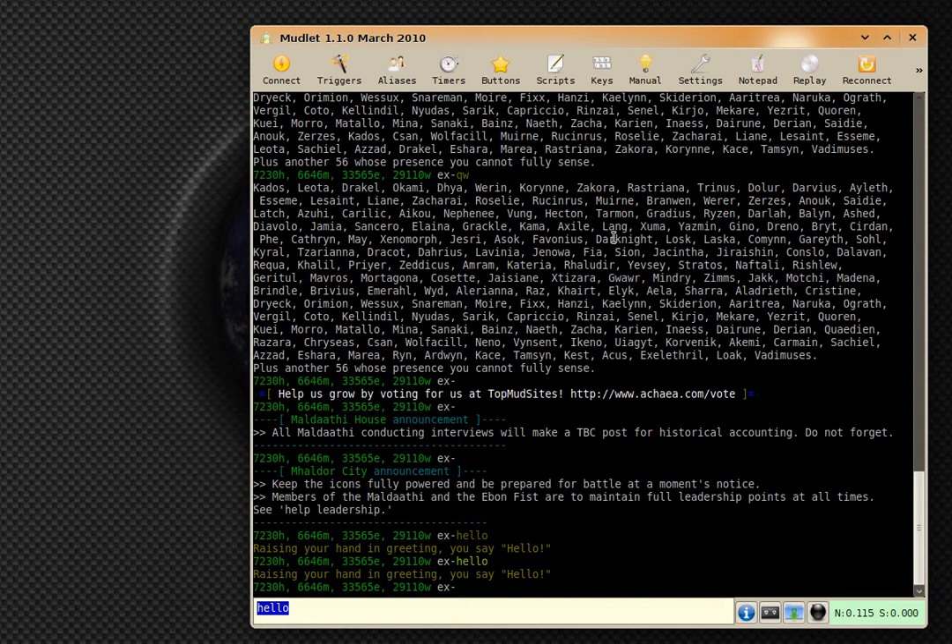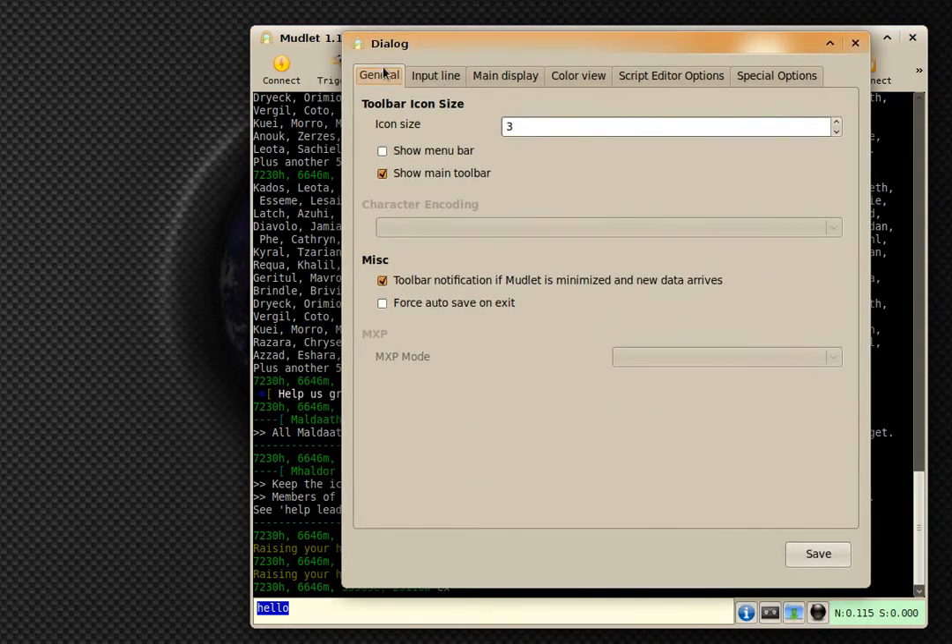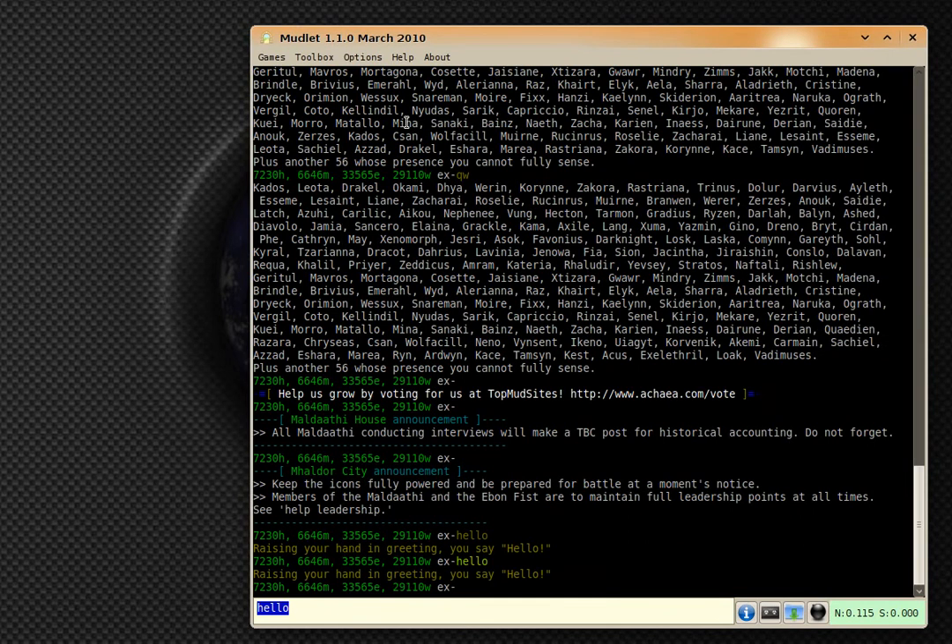We also got a menu bar now. You can click on settings, input line, general — right here. You can disable the toolbar, which is the bottom bar, and you can click on show menu bar. Save it and voila — look at how much real estate you get on top. The menu bar comes with common options: connect, disconnect, reconnect. Toolbox has the script editor, notepad, and the load replay button. Options has preferences, Help has a bunch of help links, and an above link.